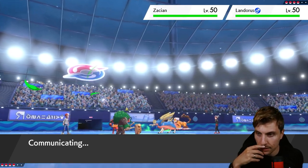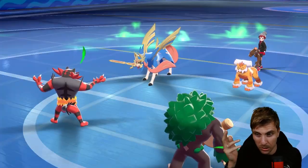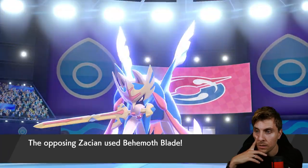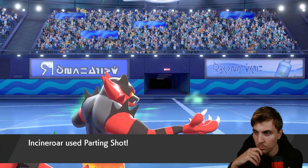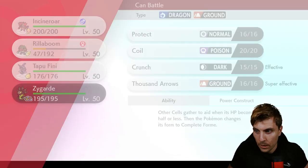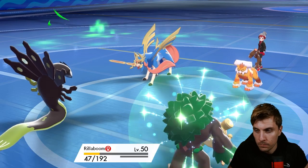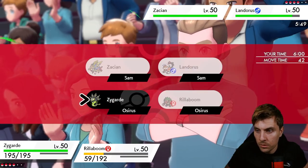We really want to get Zygarde onto the field and get a couple of Coils going. We don't see Zacian switch out — the opponent goes Behemoth Blade into Rillaboom, which makes me feel like Gastrodon is in the back given that emphasis. This isn't too bad because we'll get Zygarde back on the field, and Zacian has to switch out eventually. That gives us the opportunity to try and get a Coil up.